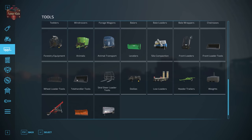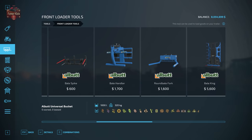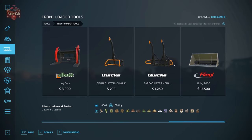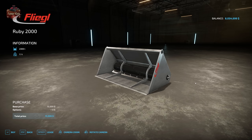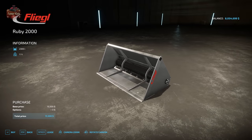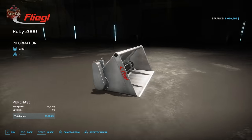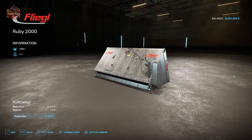Something else we're going to look at is how to make cut sugar beets, because the sugar beet factory also takes cut sugar beets. To make cut sugar beets we use the Ruby 2000 front loader bucket — fill it with sugar beets, turn it on, and it will output cut sugar beets out the bottom. We're going to demonstrate that as well.